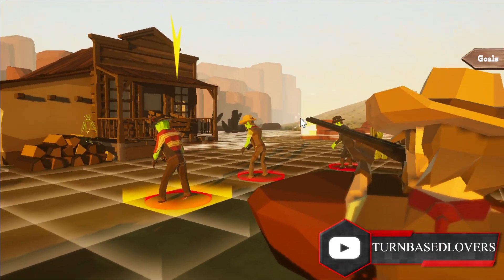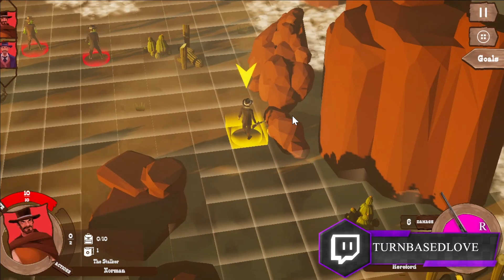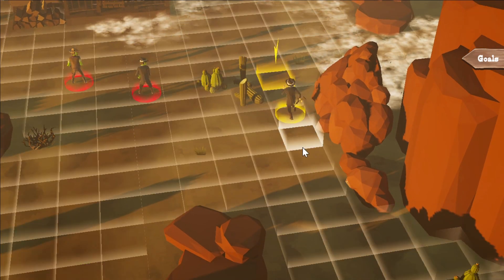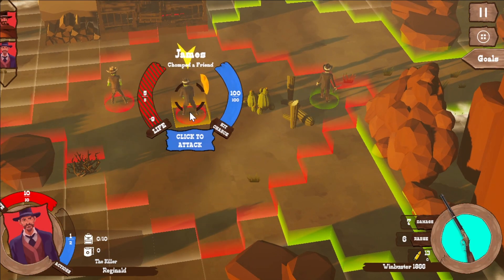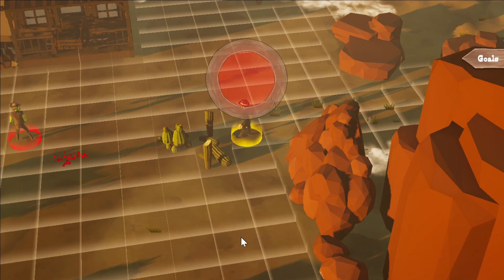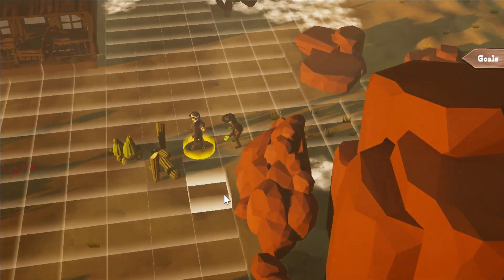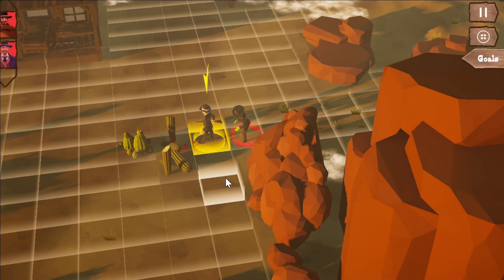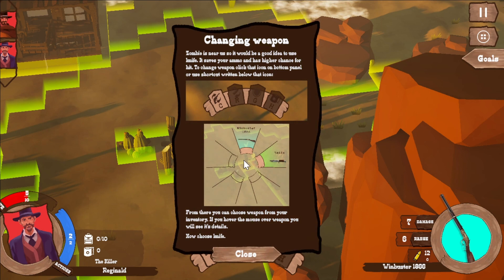Click to attack. Cool. Let's move here. You can see the attack. To change weapons, click that icon on the bottom panel or use the shortcut written below that icon. From there you can choose weapons from your inventory. If you hover the mouse over a weapon, you will see its details. Now choose the knife.